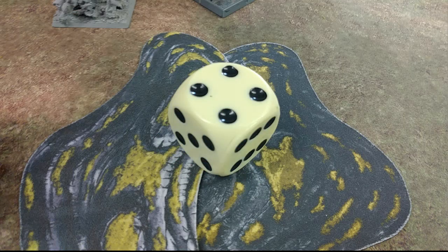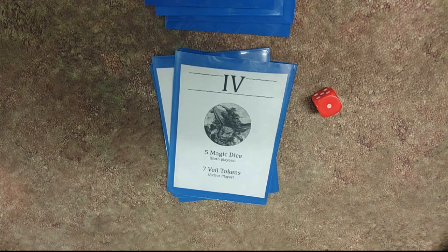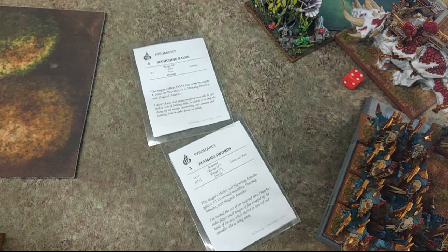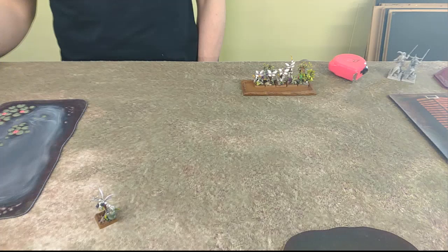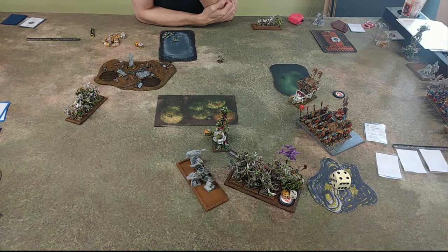Into my Turn 4, I went ahead and charged the Eagle, then counter charged the Tree Father with my other Taurosaur. In the magic phase I got the number 4 card. I got a Flaming Sword off on my Temple Guard and a Scorching Salvo off, which not only brought one archer unit down to a single model remaining, but also made his Druid's unit of archers flee away and made the Heath Riders flee as well. In combat I just rolled right over the Tree Father — I think it was just the impact hits that did it, the Taurosaur didn't even get to strike. Then I reformed.